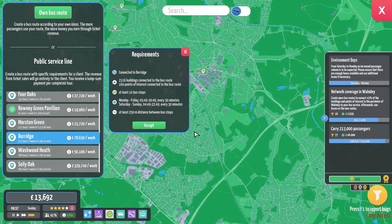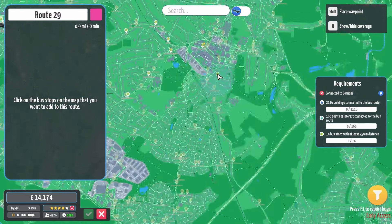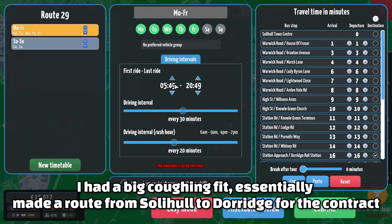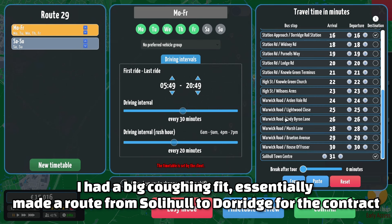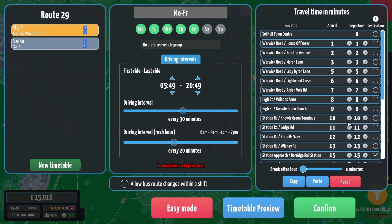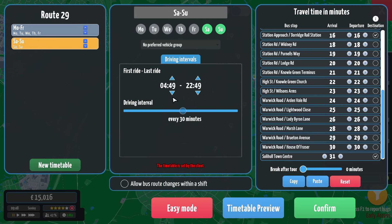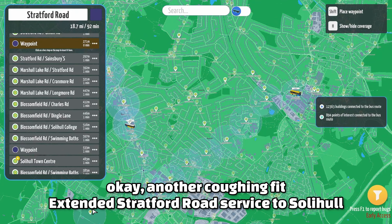There's a Dorage contract. We could try and do a little local Dorage solid hole service — 2,000 places interested. It wants a route to be every half an hour, but the journey time I've made is 31 minutes. Let's just cut a minute there. Wait — it wants it to be every 20 minutes in the peak. That's just not possible. Also, why such an early start on a Saturday and Sunday? That's going to be changed, hopefully. There we go — 92 minute journey it has now.